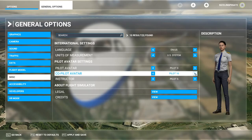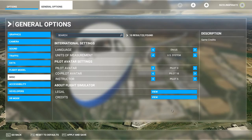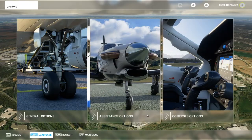Rather than Kareem Abdul-Jabbar, you can have a female dressed in civilian clothes as your co-pilot. The choice is yours. Click Save and resume your flight. Happy Flying!